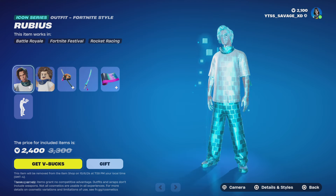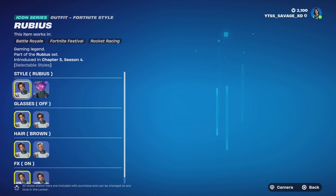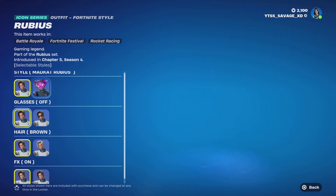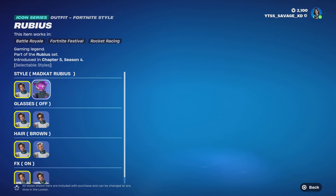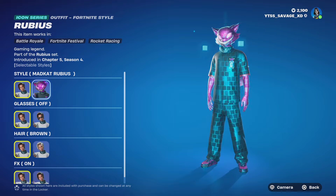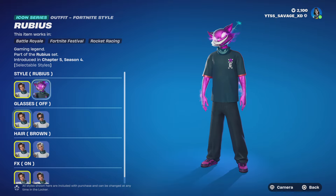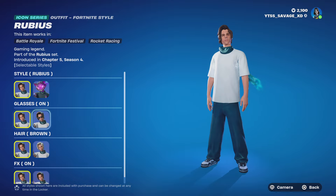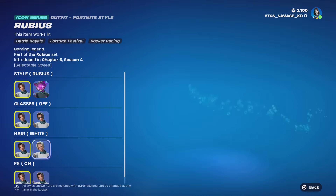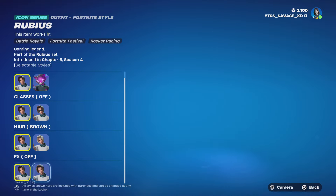With this update, you get the new Rubius bundle coming with the Rubius skin with a lot of styles. It looks like he has 8 styles: 4 original styles and 4 other styles, which is the Mad Cat Rubius mask on, Rubius glasses on, Rubius hair brown or white, and then Rubius FX on or off.